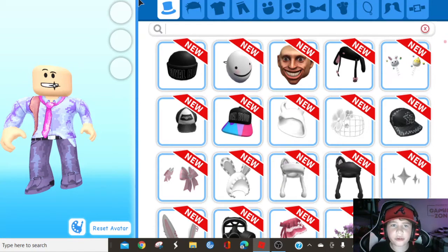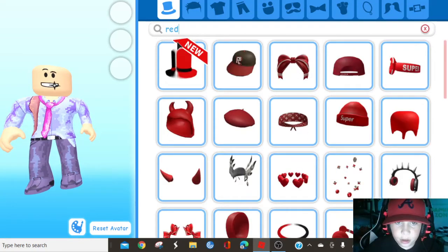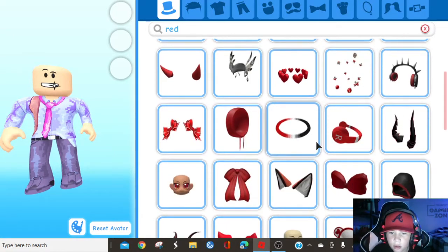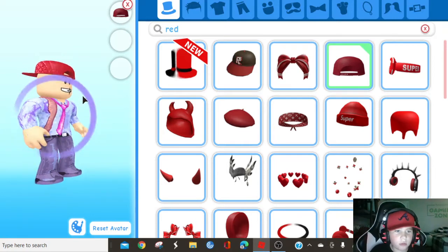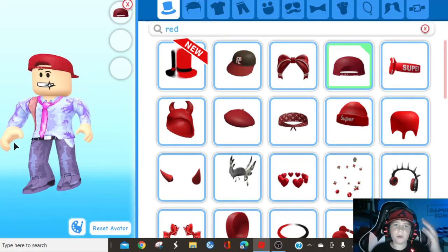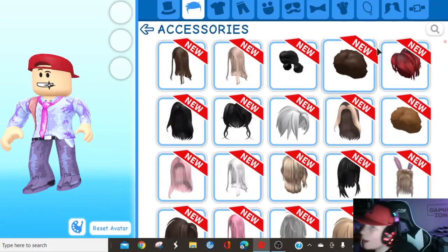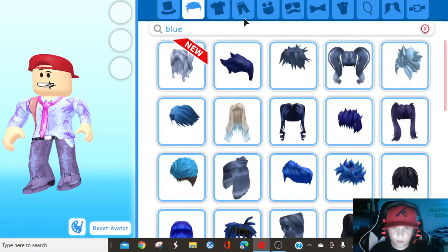You go to Hats and search up 'red cap' — no, search up 'red.' When you find this one, you click on it. That's the backward cap you wear. I'm looking at it on my screen right now even though I already have them.